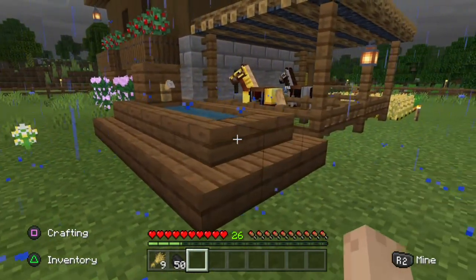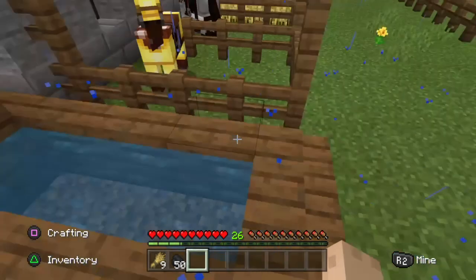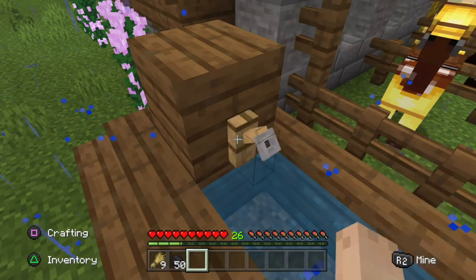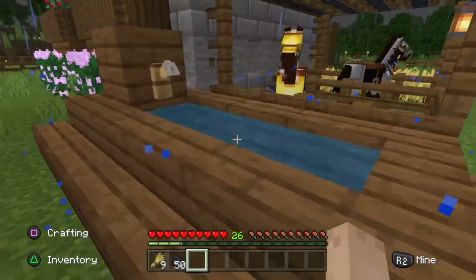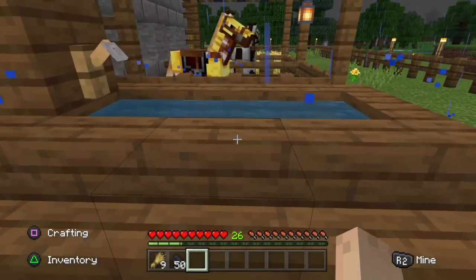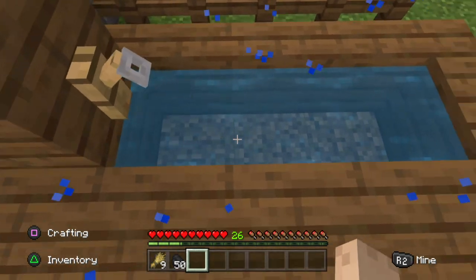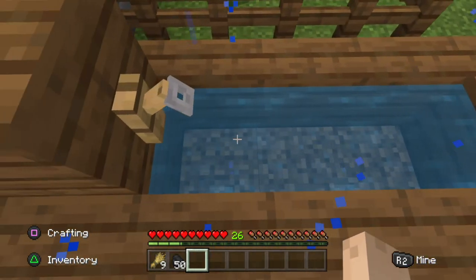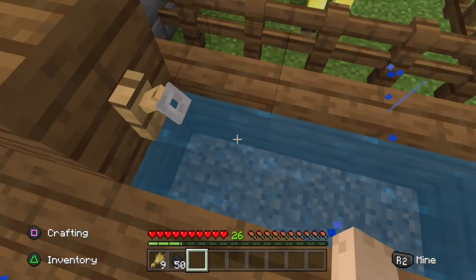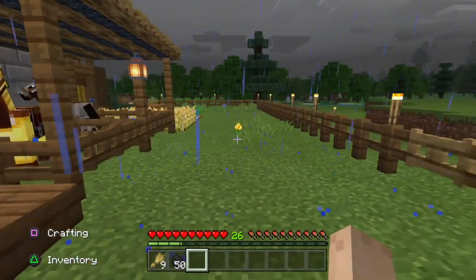Over here you may notice my water trough for my horses and any other random farm animals that wander onto my land — they're free to take a drink. I can pour water from the spigot for them. I think I actually built it one too many blocks out. I wanted three blocks of water in order to provide an infinite water source for my alchemy and potion-making, which is literally right down in the basement. I'm not sure if you can make an infinite water source with less than three blocks, but that's the way I wanted it.